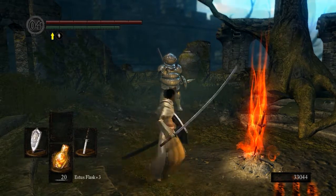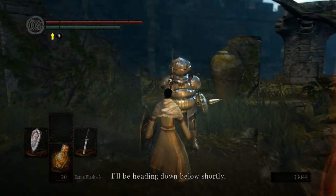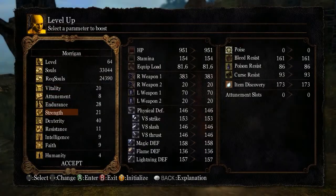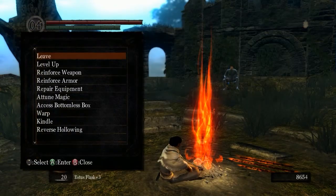Hello everybody, Sergeant 274 back with episode 25 of the Beginner's Guide playthrough. We're going to level up real quick — it only does two more points. We really need to level up endurance, but damage is so critical in this game, so we're going to continue to bump up our strength since we're going for a quality build.